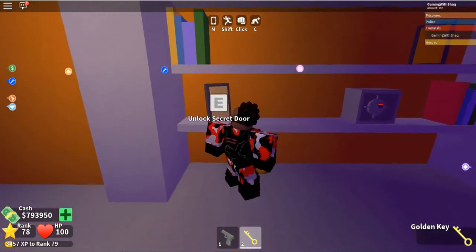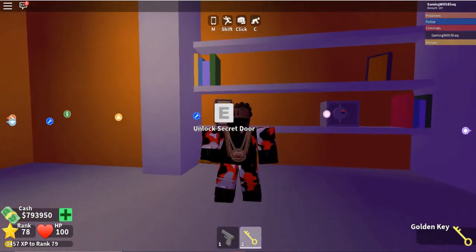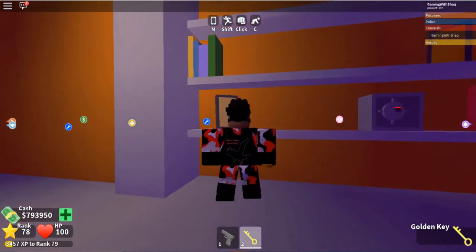Right here it says you need it — watch, when it's your first time it says you need a sort of key. So this is the key you'll need, so open this now.